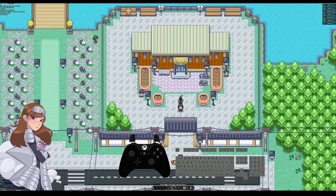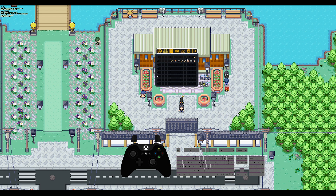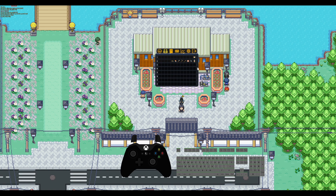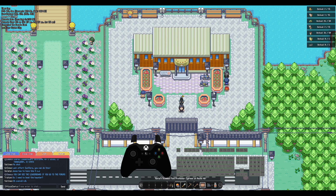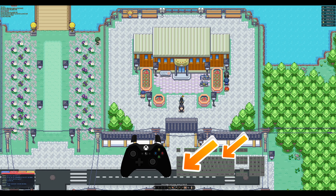One more tip is about the UI. If you're playing on a large 4K monitor, everything can look tiny — your tasks in the top right, the UI in the bottom left, and your bag. You can press Escape on keyboard, or Start on controller, go to Settings, and change your UI scale. Or for a quick shortcut on the keyboard, hold Shift and minus to make it smaller, or Shift and plus to make it bigger.